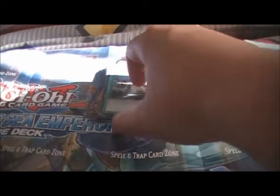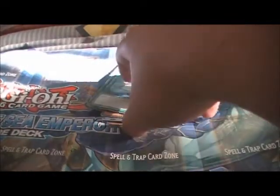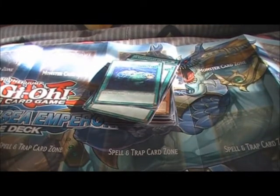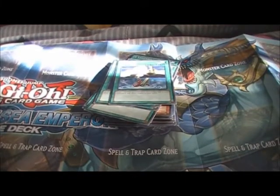Two Legendary Oceans — glad I have mint versions of these now. Terraforming. Water Hazard. Aquajet — I know why that's in there, but it's not that old of a card. Since I'm recording this on my bed, the cards are going to be shaking. Surface. Moray of Greed. Salvage — and if anybody needs Salvages, let me know. I'm only running two in my deck, and I have two Super Rares already.